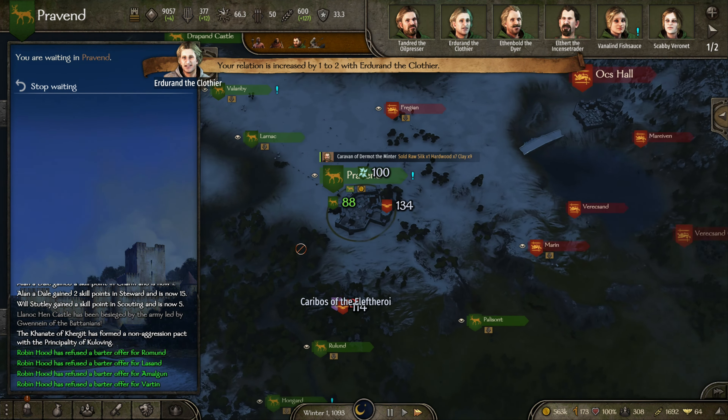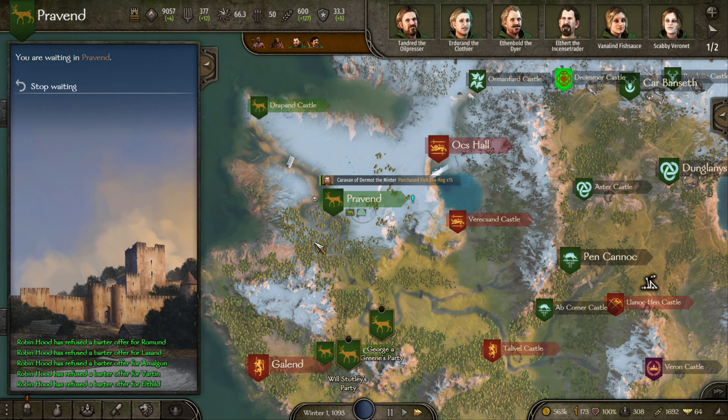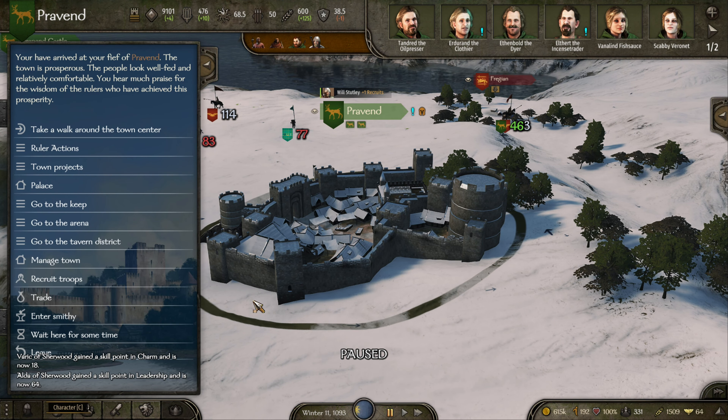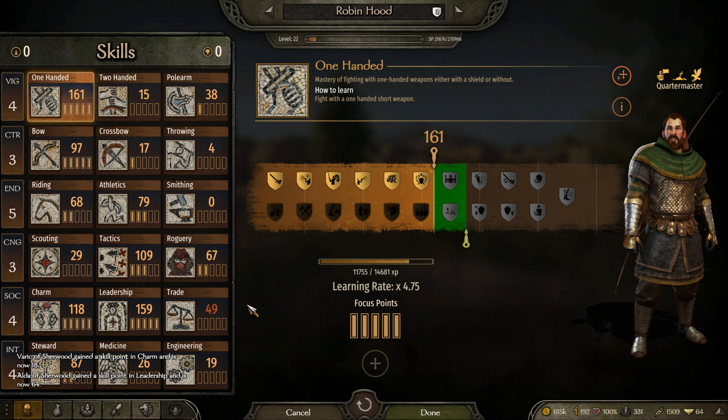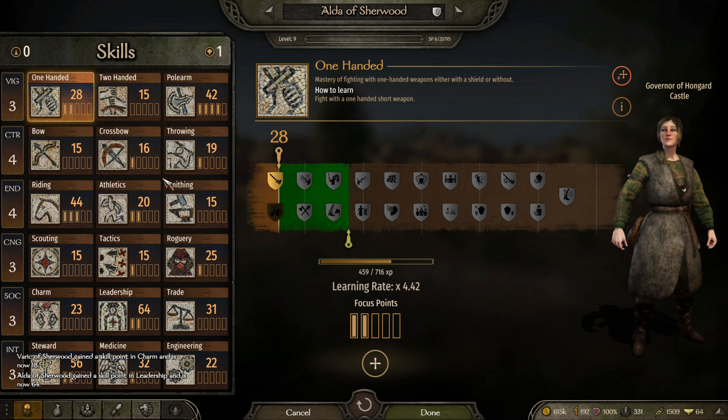I think we're going to let the winter roll by, get our passive training things going, and then come springtime with the fresh campaigning season, we'll begin to strike out at our objectives. Aldo leveled up — very nice. Winter has been chugging along and I've recruited a couple of mercenaries here and there.